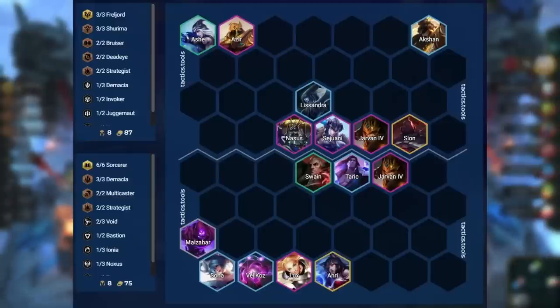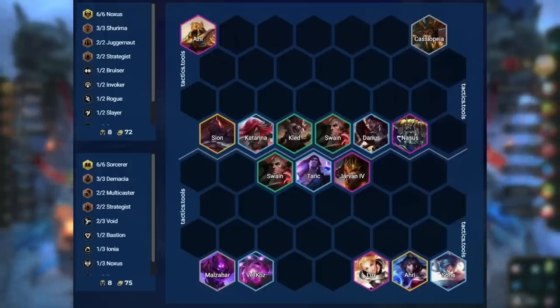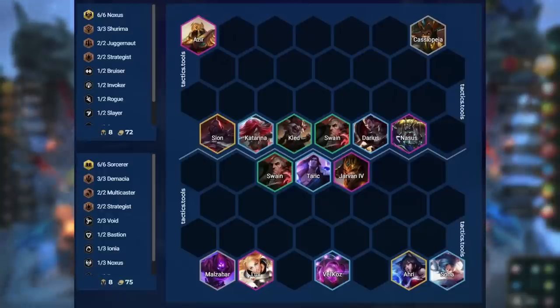In the first positioning example, the big threat is Akshan. We have Malzahar, Sona, and Vel'Koz as the farthest-away bait for him, and Jarvan is on the same side as Akshan. In the second example, the big threat is Darius and Katarina. We have Lux target Darius first to take him out as fast as possible, and both carries are on the other side of Sion so they don't get CC'd. Alternatively, if Katarina were the biggest threat, we'd simply line Lux up on the side where Katarina is.